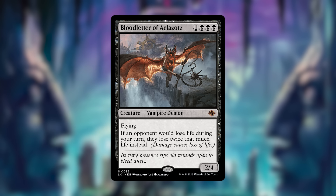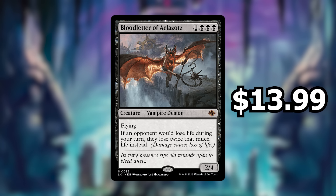It's only a 4-drop and for 4 mana this thing is essentially a 4/4 with flying that doubles up everything you do. It seems like something that will be a game ender in a lot of decks — really good if you're trying to win the game by making your opponents lose life, which most decks are. It's a pretty powerful card and because of that it's going for $13.99 right now.